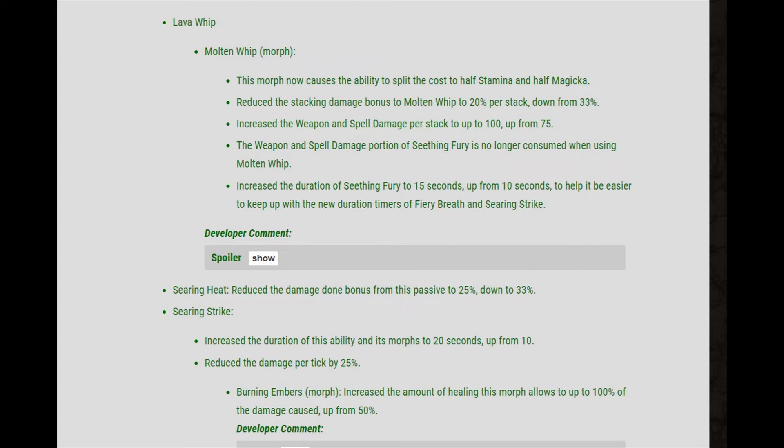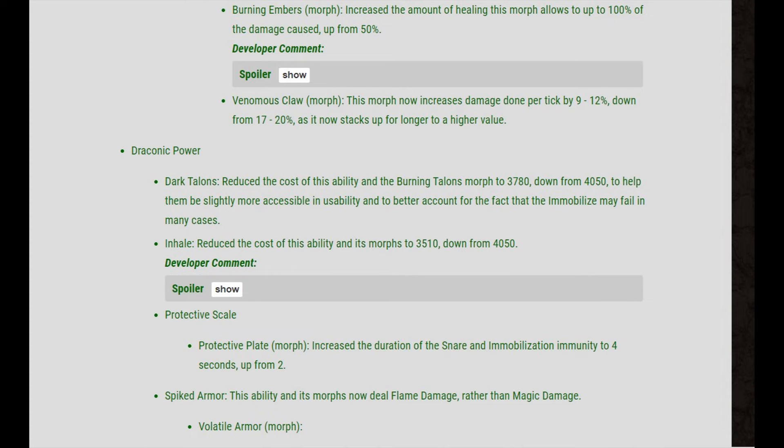Burning Embers: instead of healing for 50%, it now heals for 100% of the damage done and it can crit. So that's going to make DKs be able to do a lot of DPS while doing damage at the same time, basically making them heal for a lot and deal damage. That's great.